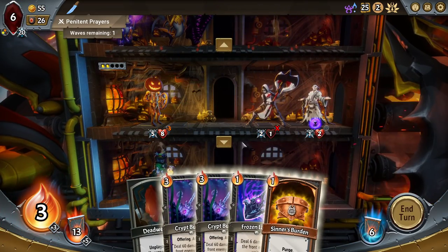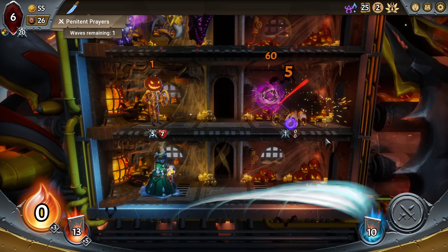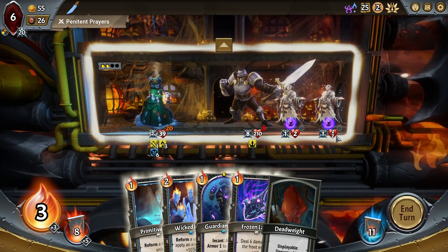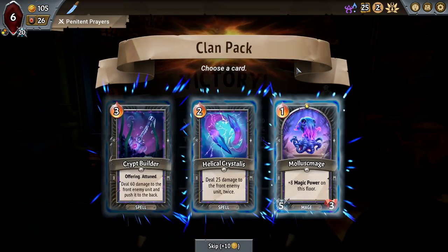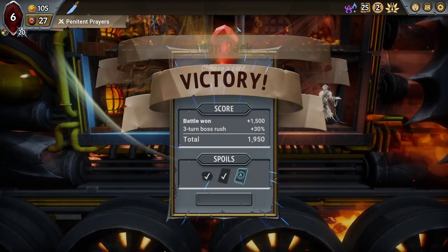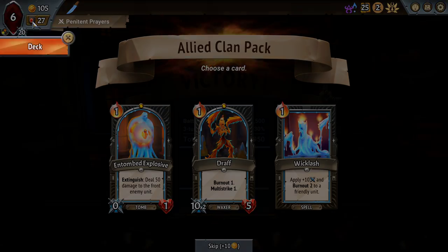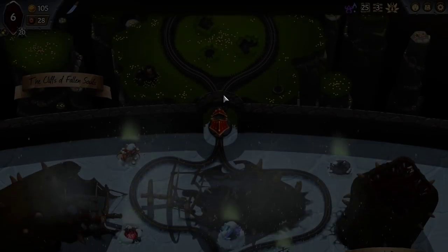There is extra money there at the absolute least. Might as well prevent myself losing a draw next turn. Yeah, that's already good enough on that floor by itself. I'll take a Helical Crystallis. Draft, Wicklash. Both really good. With the amount of reforms we still have in the deck, I think that Draft is very valuable. We've also got the Wicked Blaze, which is an easy Draft combo card there for us.